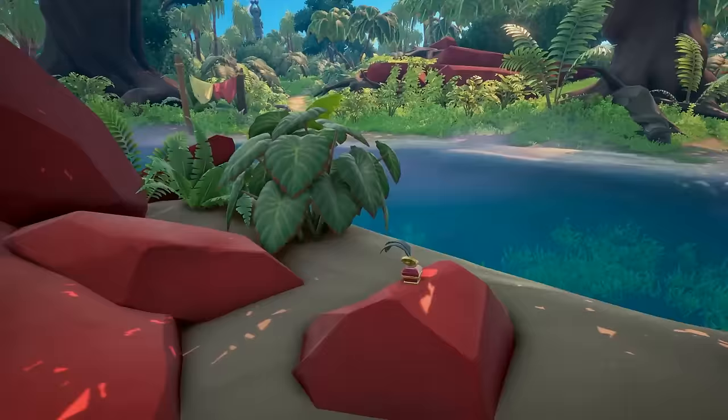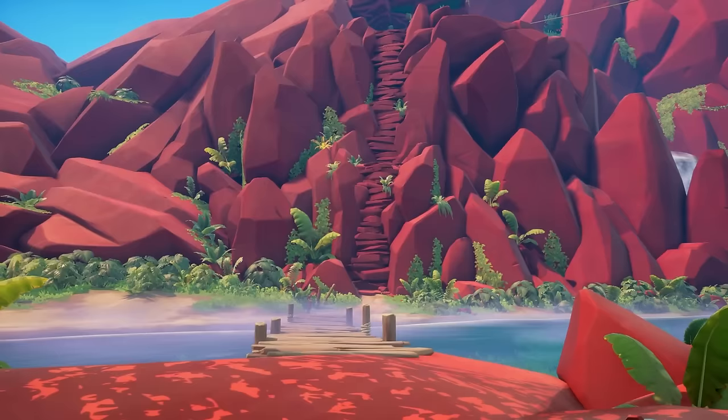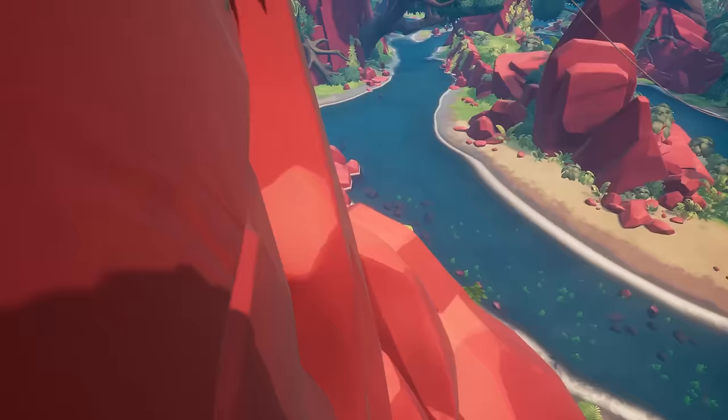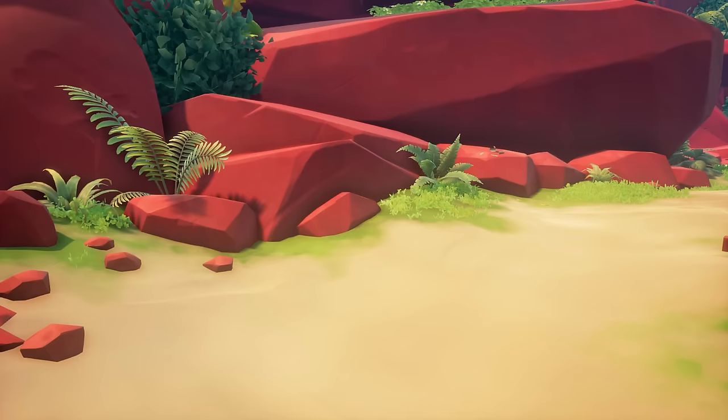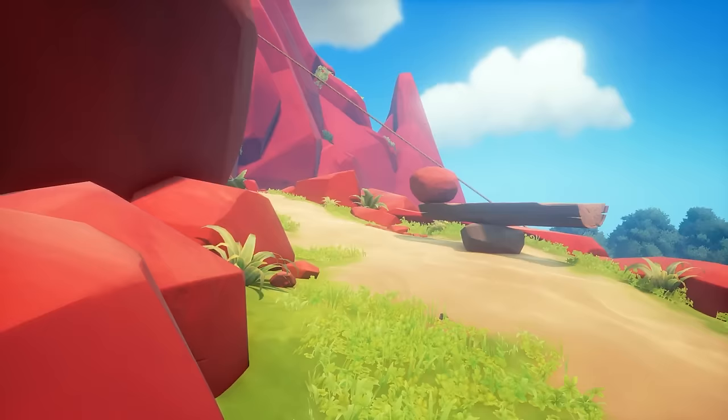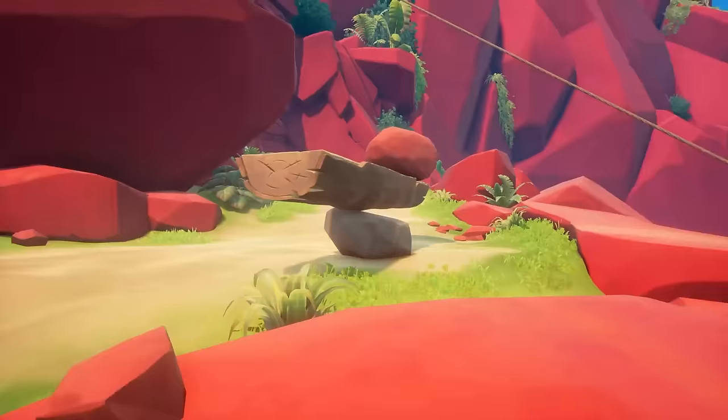Climb the wall to the very top, then climb the second section immediately after. At the top you'll see Herman's next note with banana peels — go ahead and read through this all the way to the end and click close. Turn to the right and just next to this contraption there is an inkwell spot on this red rock for your next memoir spot.